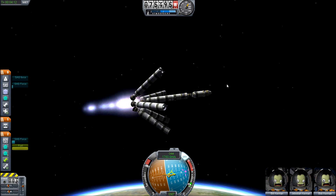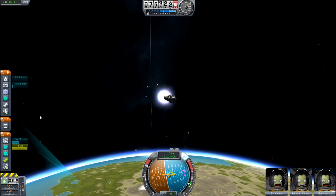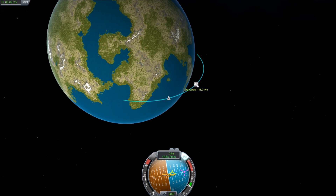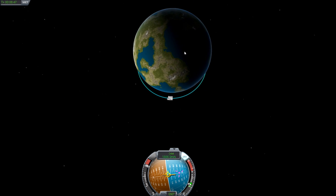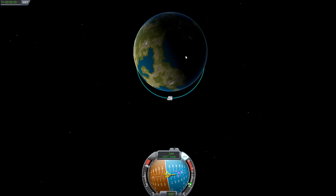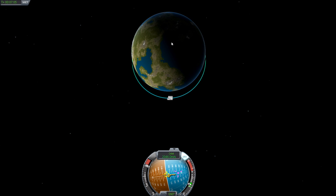Alright, out of fuel. Woohoo! Looks like our apoapsis is going to be at 111. We'll wait until we get close to the apoapsis to do the rest of our burn to go forward. Alright, we're doing our burn now. One downside to the single engine is that it takes a long time to burn. The upside is that it's very controllable, which is pretty nice. Moving along here, we'll get this.